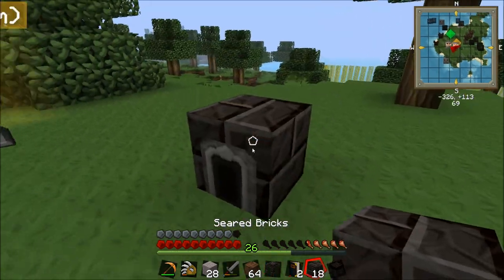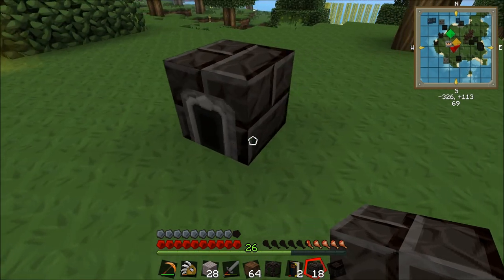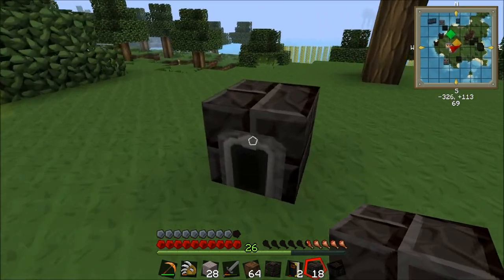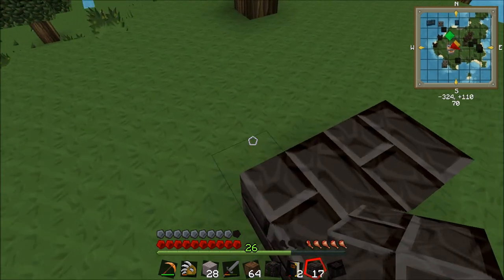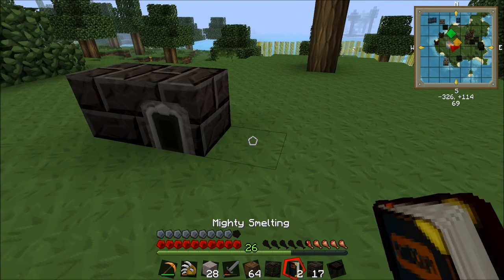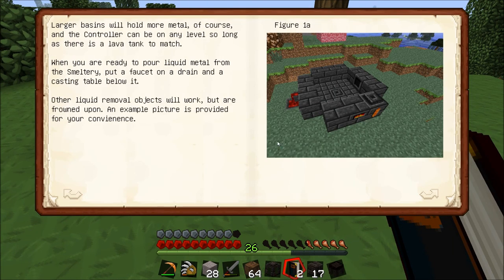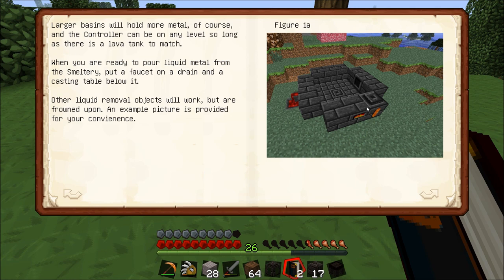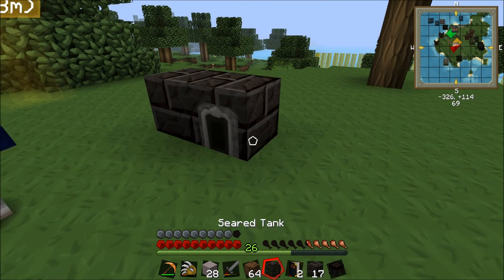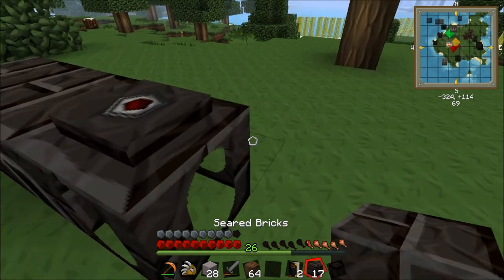We've got this smeltery controller and that's where all the lava and stuff goes in. So one of you is going to need to go down with a bucket and get some lava while I'm building this. Webs, do you want to do that or should I do it? I've got a bucket so I'll just go now. So let me just look at how big this smeltery is - how big is it? It's a 3x3 shape.